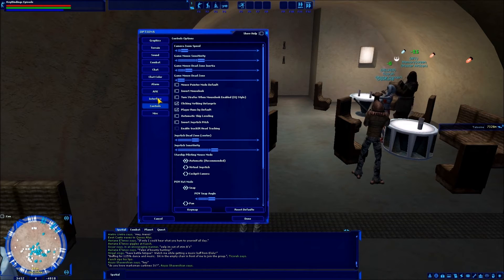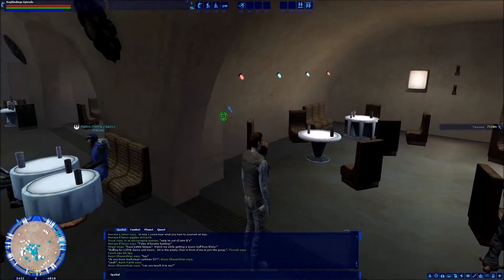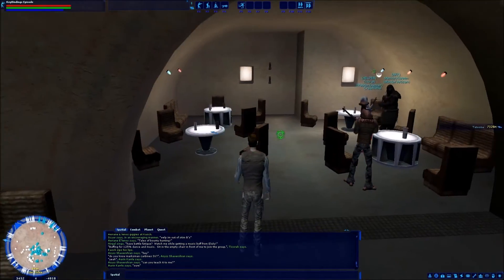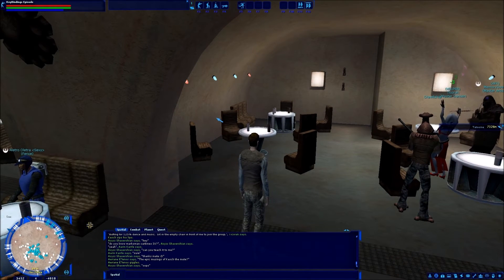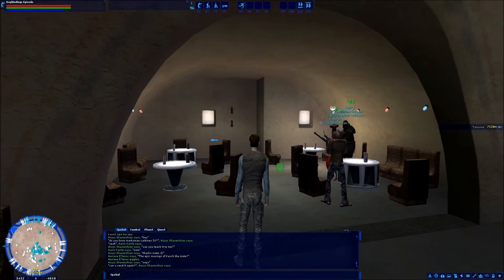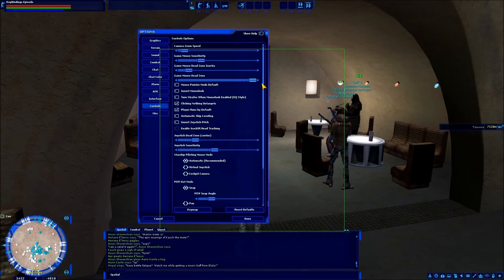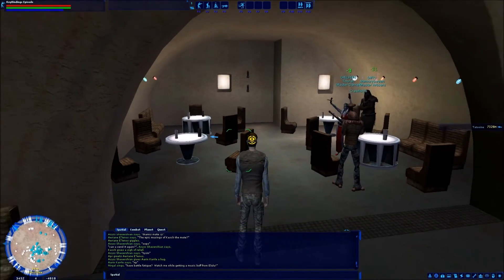Game Mouse Dead Zone, by default, is somewhere around the middle. What happens is when you move your cursor in crosshair mode, your crosshair moves around this little box in the middle of your screen before it starts to turn your camera. Some people like that — it's not a bad system. Under Controls, that's this fourth slider: Game Mouse Dead Zone. As you slide this bar, you can see the area the cursor will travel. If you take it all the way to the left, that keeps your crosshair locked in the center of the screen, which makes it very easy to turn the camera constantly.